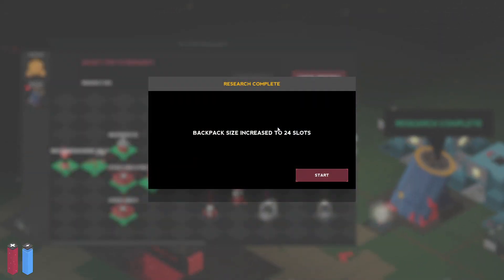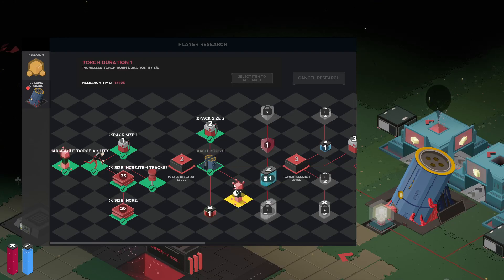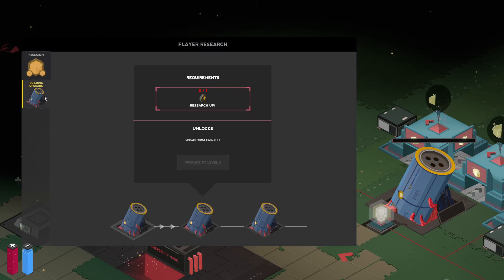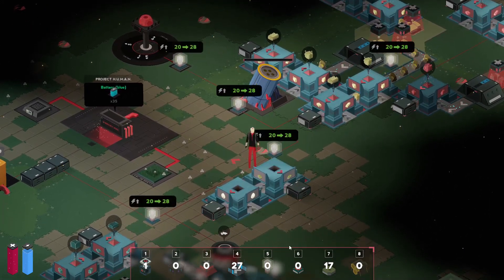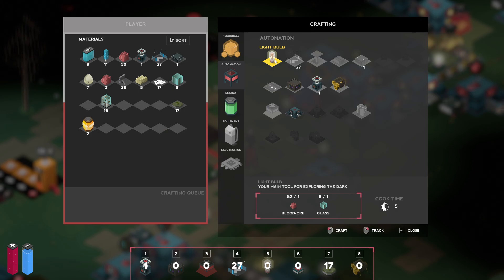Our research is finally complete — backpack size increased to 24 slots, which is really nice. I think I want to get the longer lasting battery. There's battery buffs, and this blue one just provides battery. I'm not sure if that increases battery or just provides whatever buff there is, but either way we're going to get it.